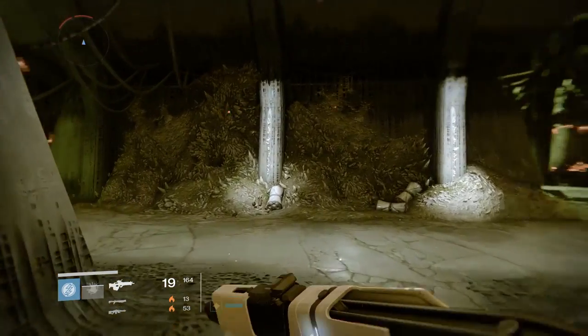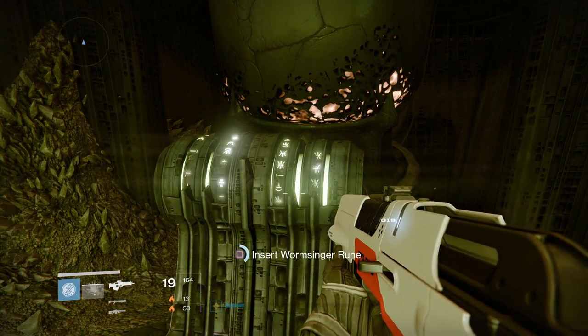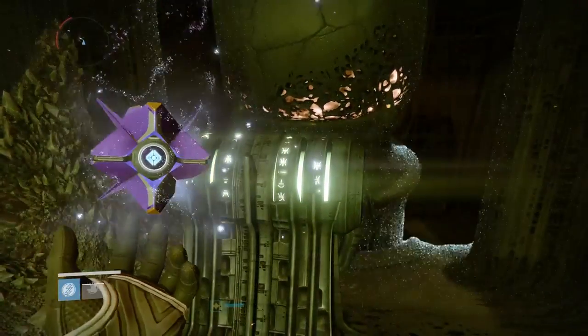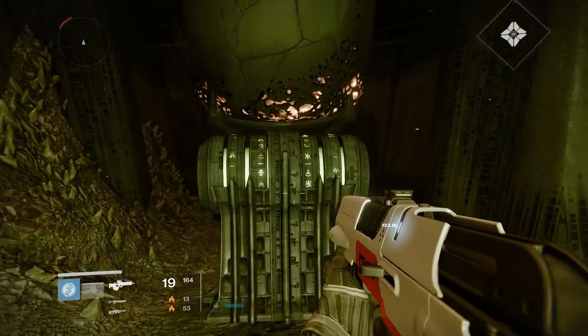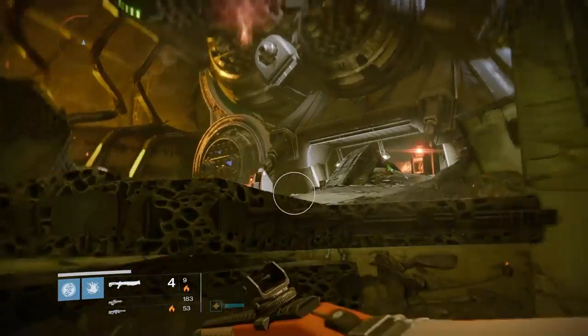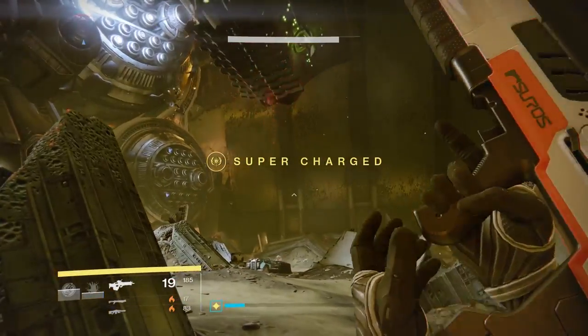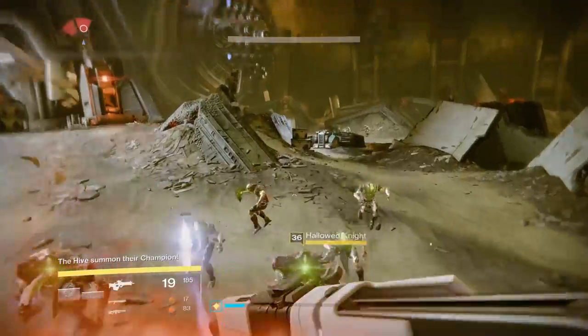You can use those runes in these weird-looking Hive cylinders. When you insert the rune, it closes up and then, in a nearby area, the Hive are going to be sending out a scouting party. After you've killed that initial scouting party, which will drop off from a nearby tomb ship, they will send in a Hive champion.